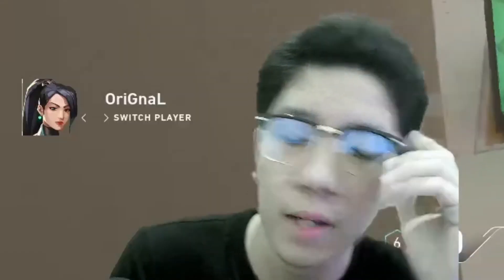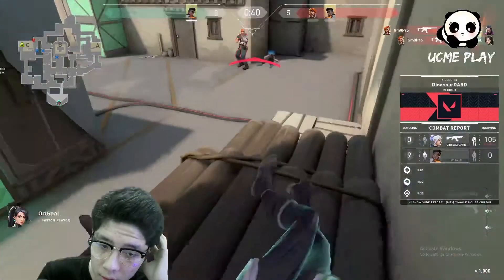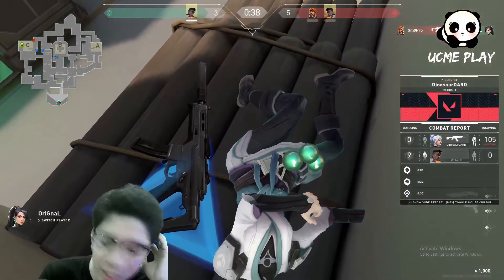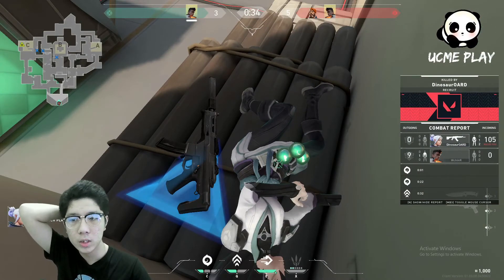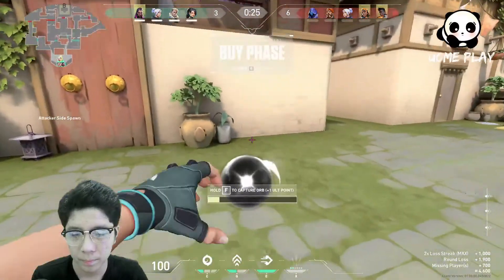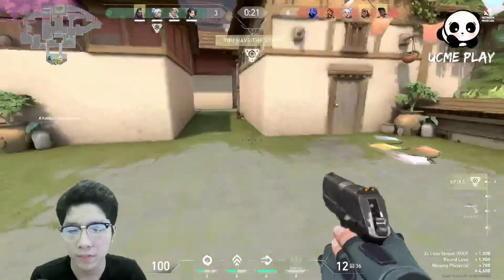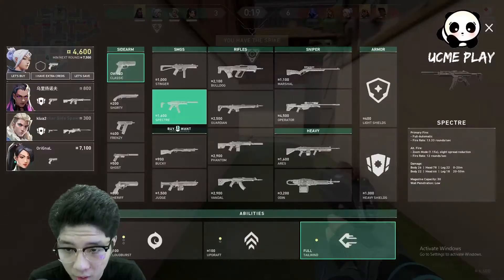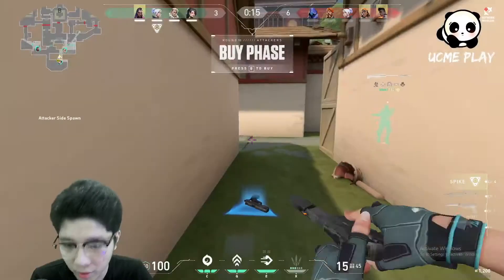Oh my god, I'm very confused — and one of our teammates is going AFK. Oh no, enemy Jett is here. So it is 4 against 5, which is very hard in the early game.